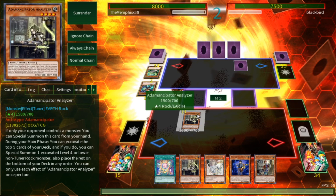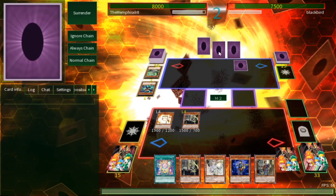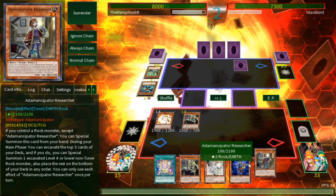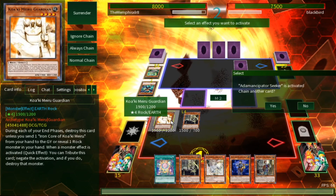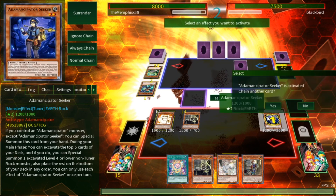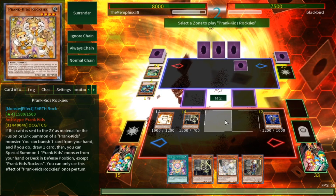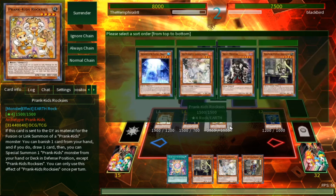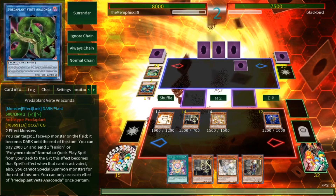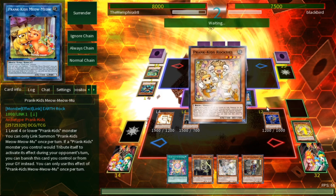Now that we've gotten rid of the Barrier Statue, let's go ahead and do the combos. Come on Roxy, where are you? I need him. We'll start off with our Guardian to protect from Nibiru — I don't think this guy plays Nibiru, but there's always a small possibility. Going into more Adamancipator — I really like Adamancipators. They had a lot of potential; they were meta at one point back when Block Dragon was legal. We've got Roxy going now, and I'll do the Prank Kid combo while thinking about it.